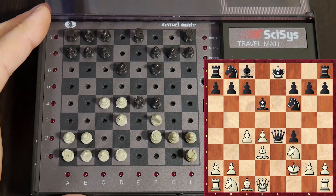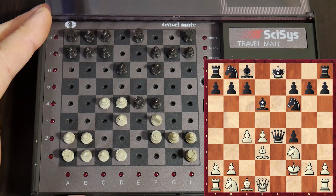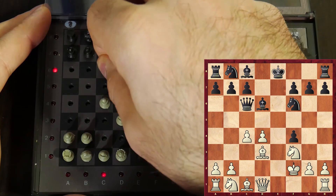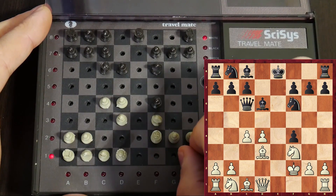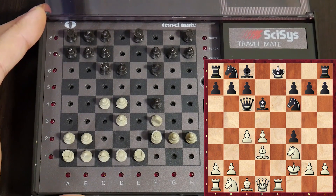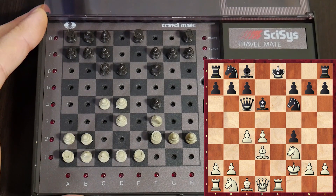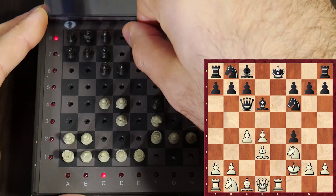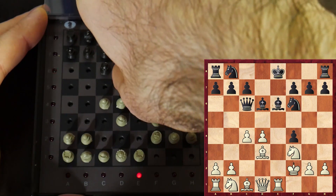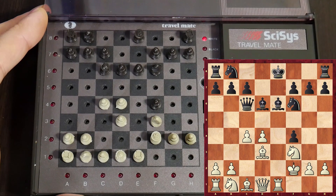Where are you going to put your queen? The queen goes to c6. Now let me announce this pretty check. What are you going to do? Bishop e7? I really like my position. I will now castle by hand — that's great. Now the computer shows Bishop to e6. Oh my goodness, this is not good. This is definitely not good.